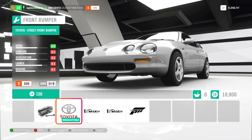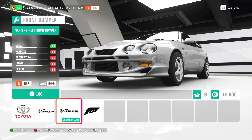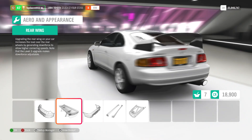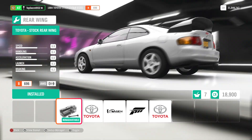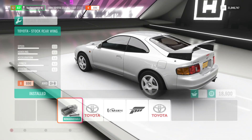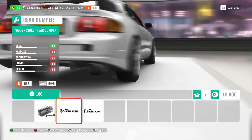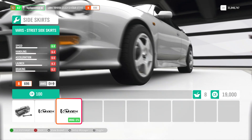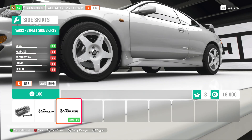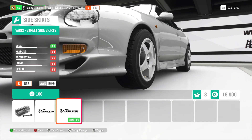I'm going to put on this body kit — probably not factually correct but it's going to look cool with the livery. The real car actually has the stock wing it currently has on, so I'm leaving that. The rear bumper looks aggressive — got a little diffuser there. Putting on these skirts actually changes the drag down to minus 1%, which I find hard to believe, but okay.